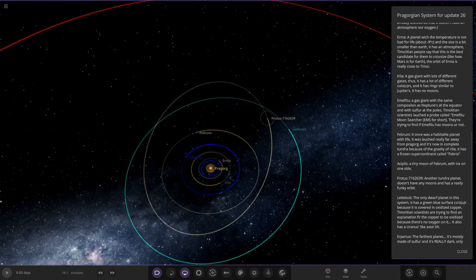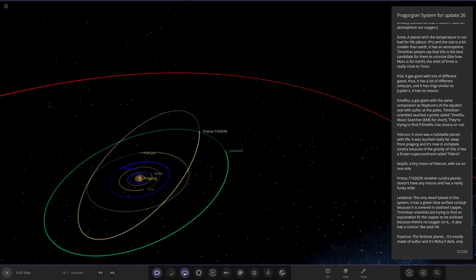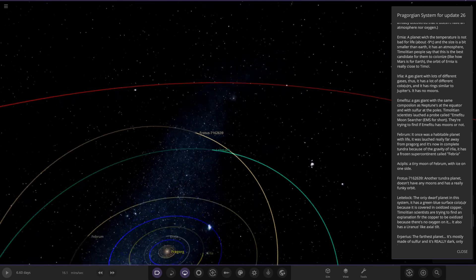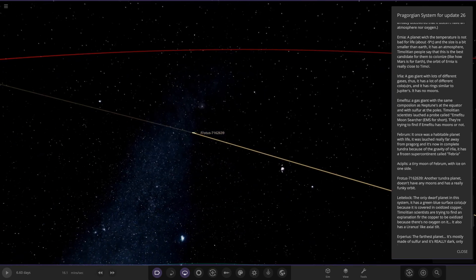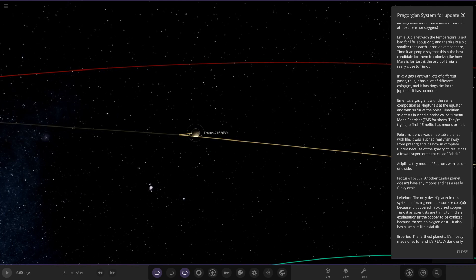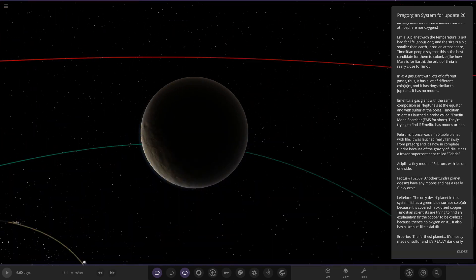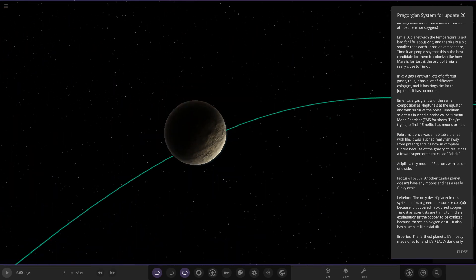Next up we have got Frotus — another tundra planet. It doesn't have any moons. It has a really funky orbit — it's a lot more inclined, a bit eccentric as well. So Frotus at 716 out to 2639. We can see the light on it is pointing down a bit due to the star's location.